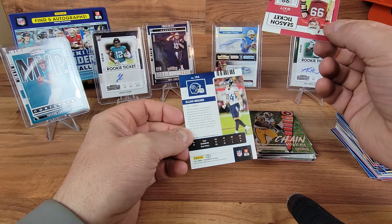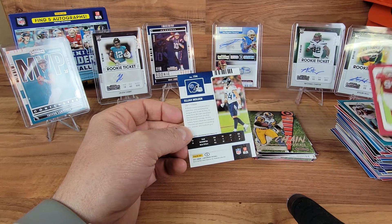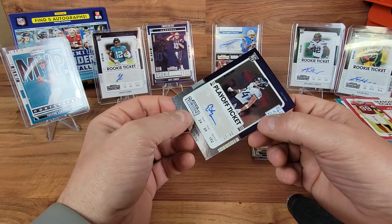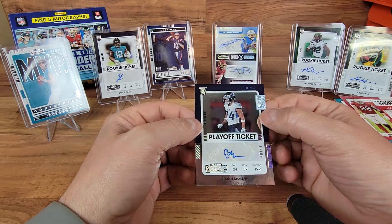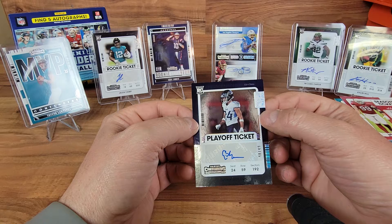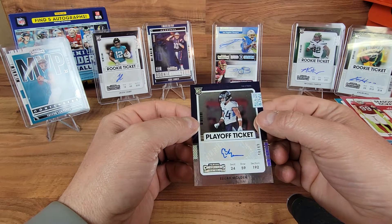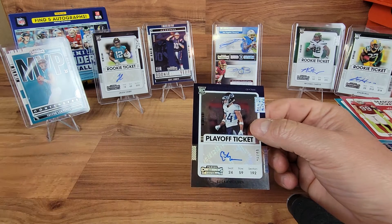Elijah Molden, cornerback for the Titans, numbered 48 out of 49 - got an absolute banger here. No offense, haven't heard of you either. Nothing to write home about on the autos.